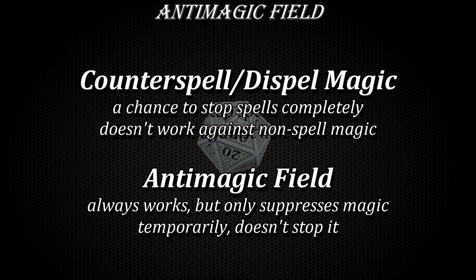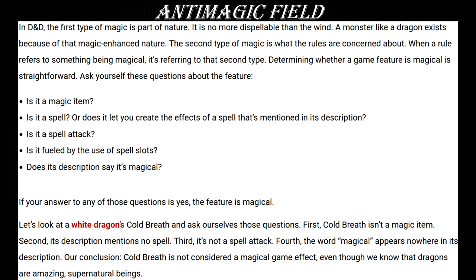The Sage Advice Compendium goes even further and provides a list of questions to ask yourself every time you're dealing with game elements and their magical or non-magical nature. But despite all this apparent clarity and clarifications, here are a couple of examples where it still gets tricky and resolution is not immediately obvious. I won't be providing my own rulings for these situations — instead, I want you to post your own solutions to these problems and conundrums in the comments down below.